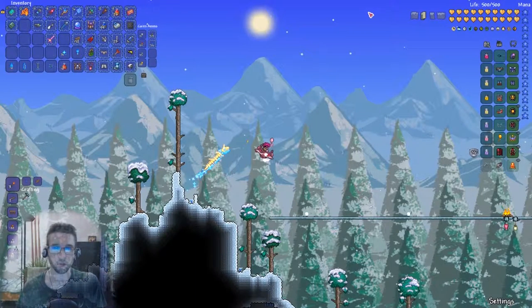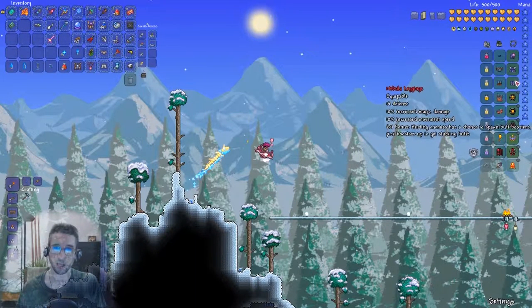One more quick video — first trying out the nebula armor with the pillar events, compared to the spectre armor. With the spectre armor with the hood for healing, I had tons of healing, no problem at all.